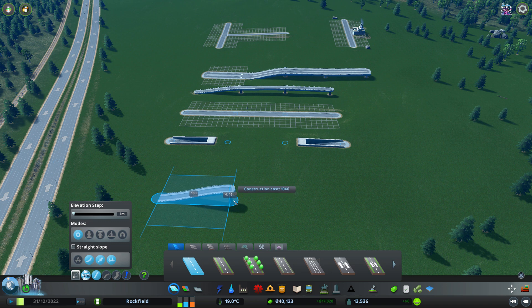We're also using a third mod to get this little height number to show up — that's called Precision Engineering and we'll be seeing that throughout the video. It gives you unit numbers so you can understand where you are in relation to everything.